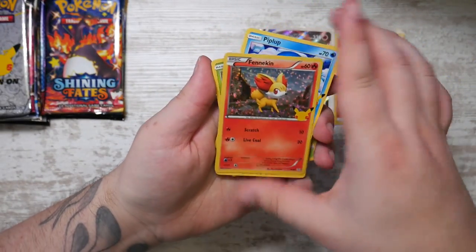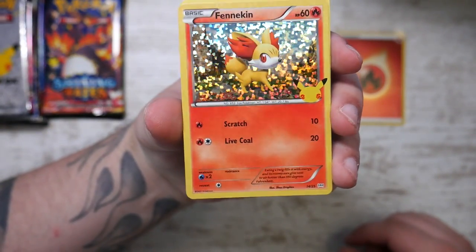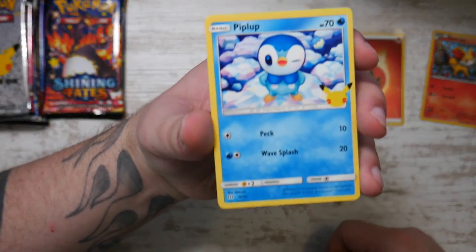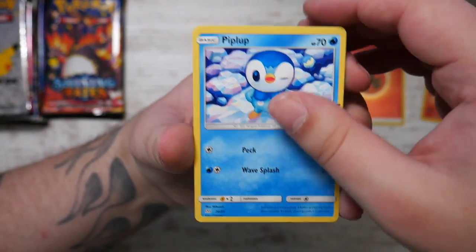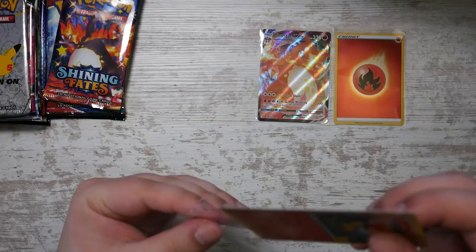We got Fennekin as our holo from the McDonald's pack - really nice. I like the confetti holo foil. The Piplup is really, really cute - look at this little cutie. The Sobble and the Turtwig are nice too, but the Piplup is really good.